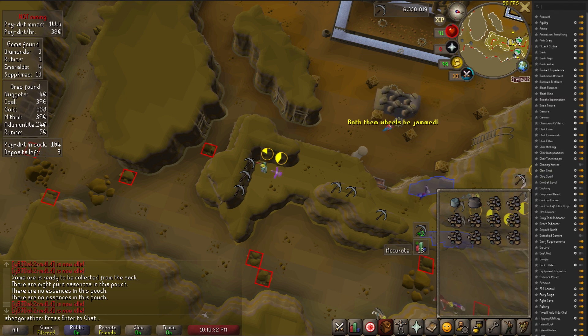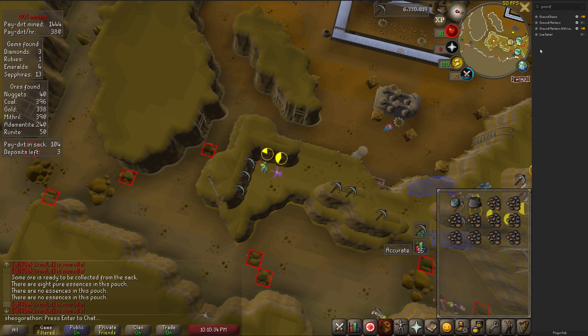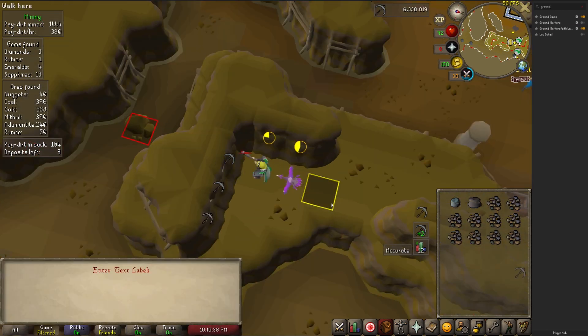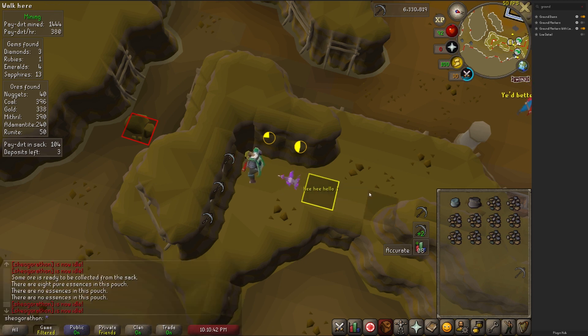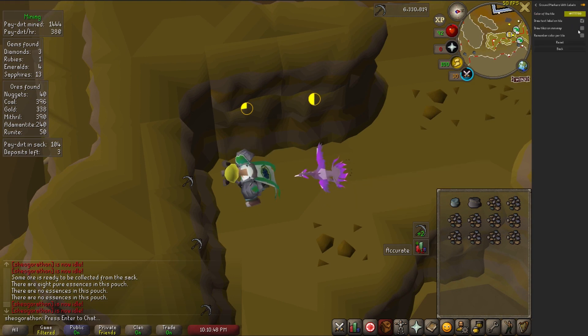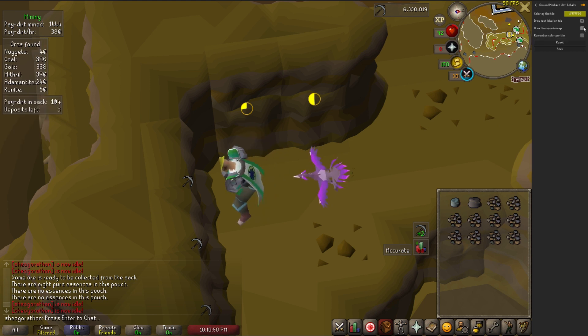The Ground Markers with Labels plugin acts as a replacement for the original Ground Markers plugin. This will open a text box when you mark a tile, allowing you to place a small text label on the marker. This has quite a few uses, mostly for combat encounters where you have a lot of different ground markers that can get confusing — things like the Inferno or Theater of Blood come to mind.